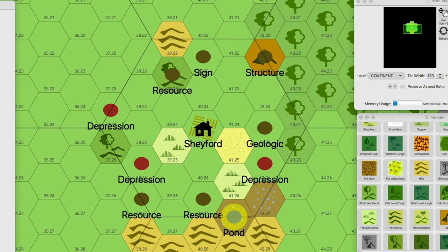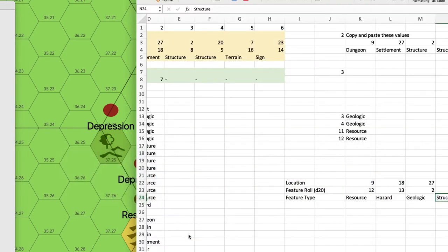I've gone ahead and labeled all those features, and I also went back and labeled the features from terrain generation with the Dungeon Master's Guide — so we've got the depressions, ponds, and things like that. This is actually feeling pretty cool. I like what I see so far, but we do have to generate our layers.